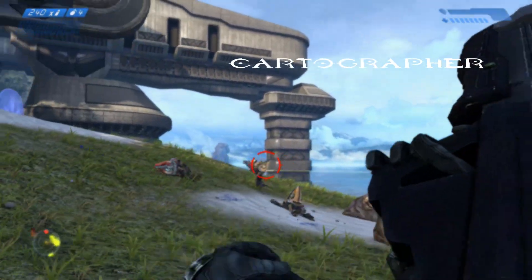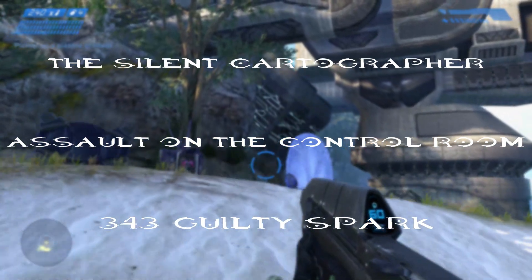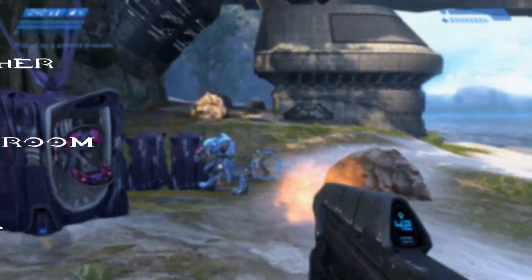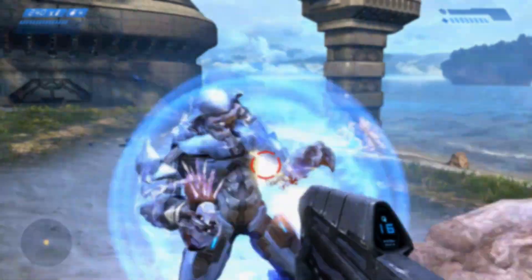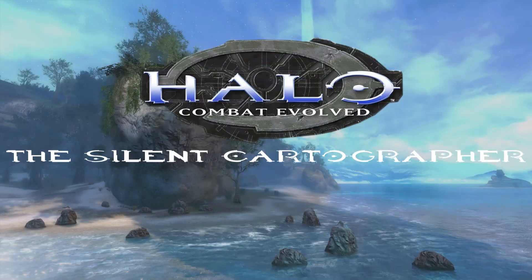These are the Silent Cartographer, Assault on the Control Room, and 343 Guilty Spark. On Halo CE, you can find these on any difficulty, starting with the Silent Cartographer.